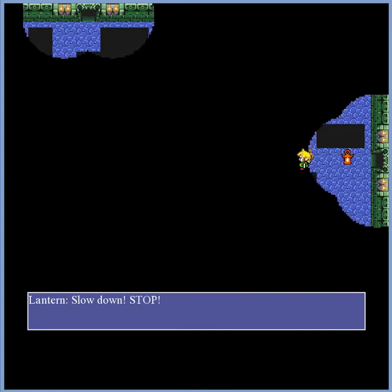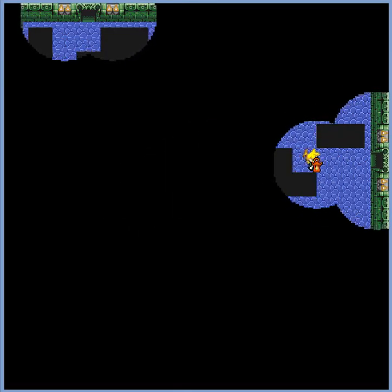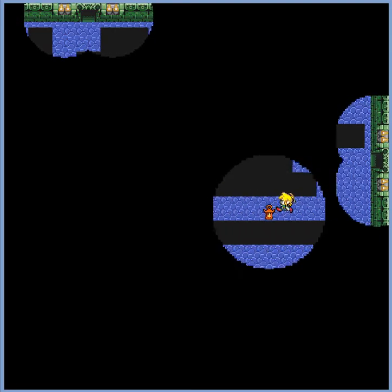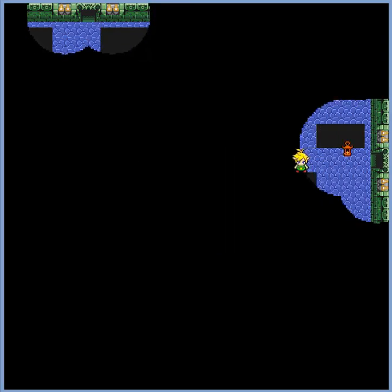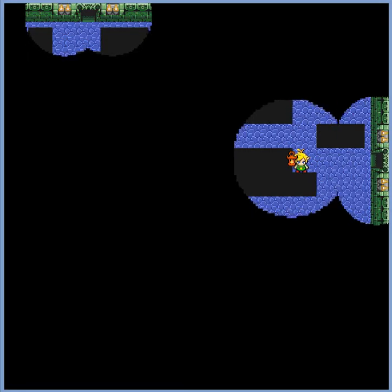The first crucial game mechanic, as introduced here, is the use of holes. The player needs to pay attention to where he's walking, or he will fall to his doom. Therefore, the lamp needs to stay close to the player to make sure he steps on tiles. Should the player fall into a hole, he will plummet to his doom and the level will restart.